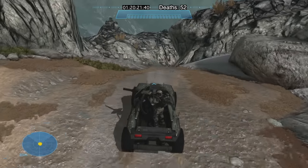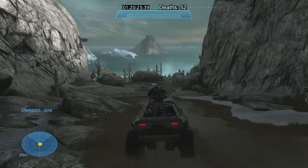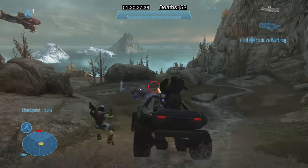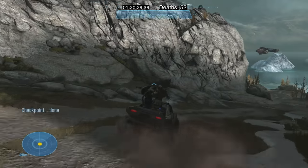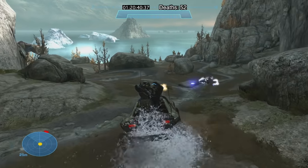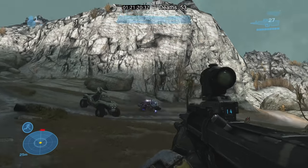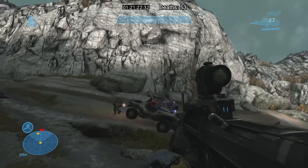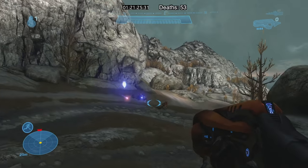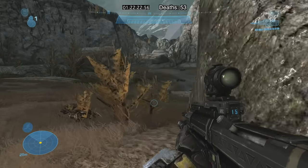I was given a warthog to drive to my next objective and it was here I made a decision — potentially a pretty stupid one. The side of the screen lights up when you're in a vehicle and an enemy bullet hits you. Your health bar doesn't decrease, but it's still technically damage. Had I known what was in store for me later in the campaign, I would've done things differently.